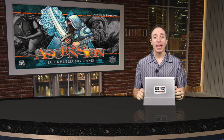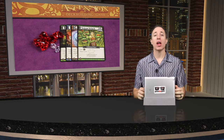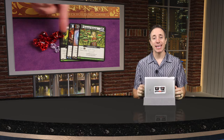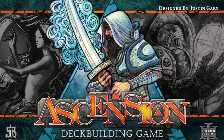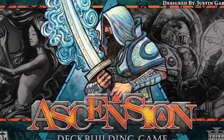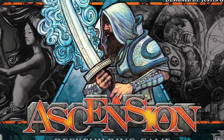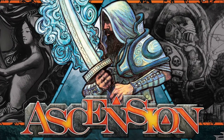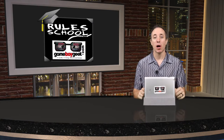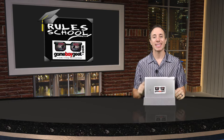Hello my friends, it's the Game Boy Geek here. Today it's all about honor because we'll be getting that honor by trying to recruit heroes and do justice around us. Today we're going to be taking a look at Ascension, a deck building game for two to four players. We're going to be doing a rule school so I'm going to teach you how to set up and play the game rule for rules so that you don't have to read the rulebook at all and you can jump and get right to the fun as quick as possible.